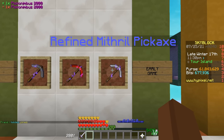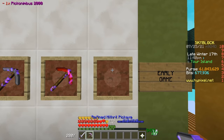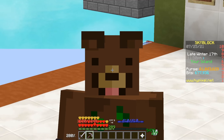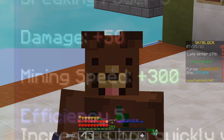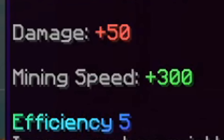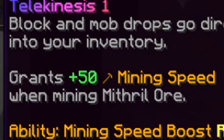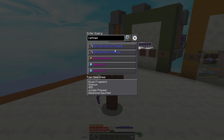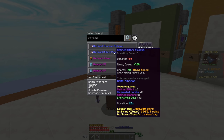We have the Refined Mithril Pickaxe, which is outstanding for early game players in the Dwarven Mine. This pickaxe is about 1.7 million coins. You get mining speed of 300, and when mining Mithril, you get a plus 50 bonus. The Refined Titanium Pickaxe does have mining speed of 400, but it requires Heart of the Mountain Tier 4, while the Refined Mithril Pickaxe does not.